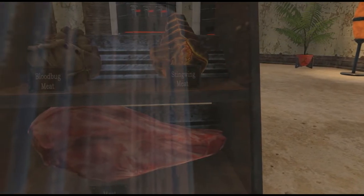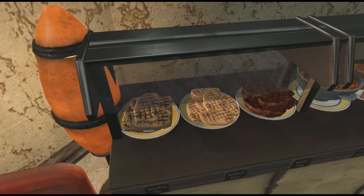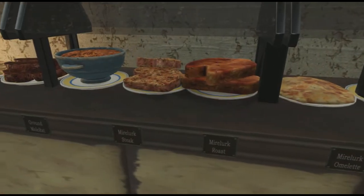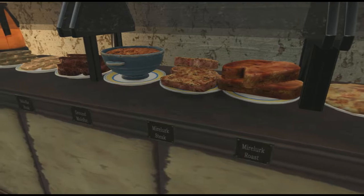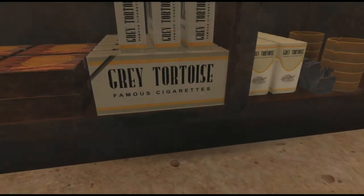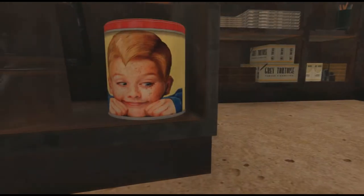But what stood out to me the most were these buffet tables. They have so many different dishes on display from all the creatures that you could kill out in the wasteland. The food looks delicious and the textures are really clear. This is especially noticeable on items like the sugar bombs and the cigarette cartons.